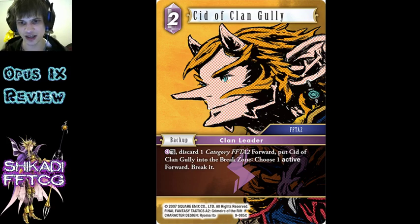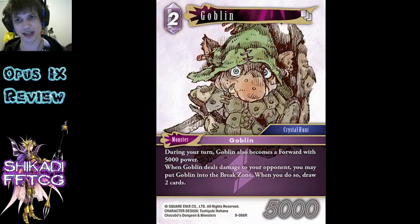City of Clan Gully - very interesting. It's probably got the wrong name because the searcher is also called City of Clan Gully. Being able to break an active forward for 4 CP basically, or a 2-cost summon effectively - turning your category of 2-cost summon that says break forward into that, but also you lose your City of Clan Gully. Decent - good to have the flexibility on a 2-cost backup. That's about it really.